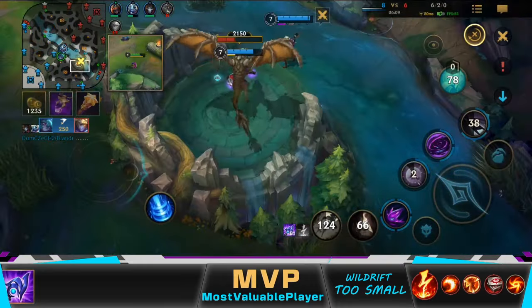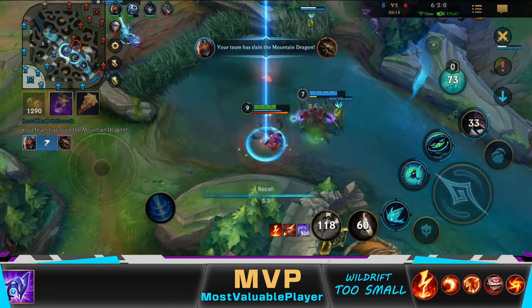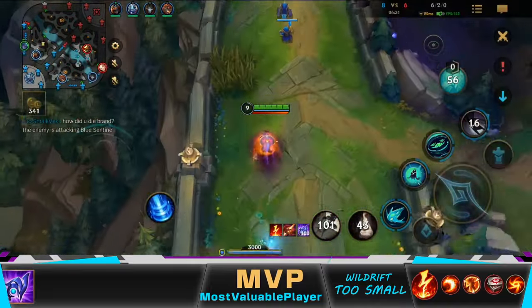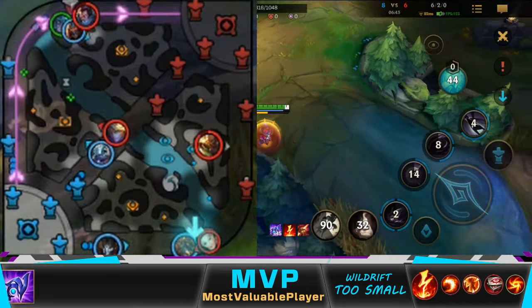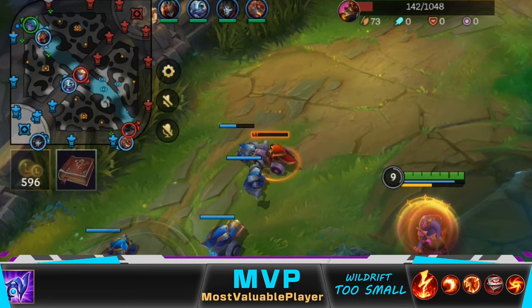Now I take the Honey Fruit just in case Rammus wants a round 2. After we secure the Drake, I return to my lane. I see Zed wants to Rift my lane, but honestly, Rifting mid in this game would be better because I can kill Yasuo alone and take the turret.